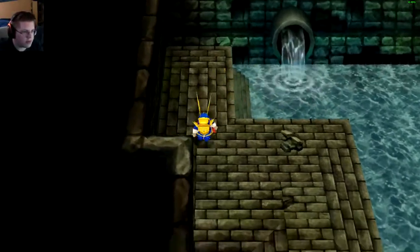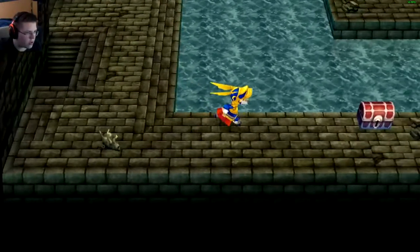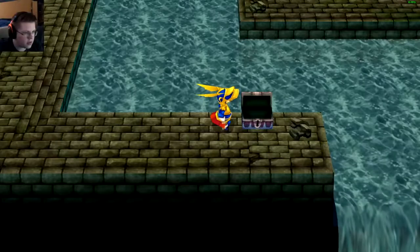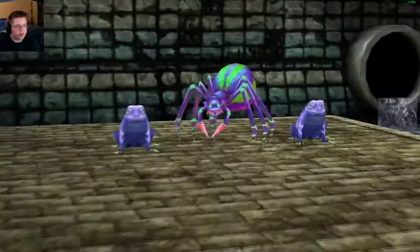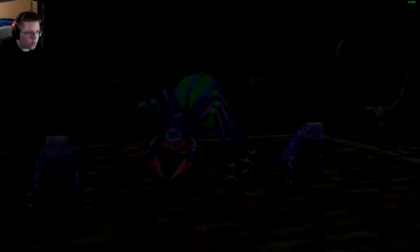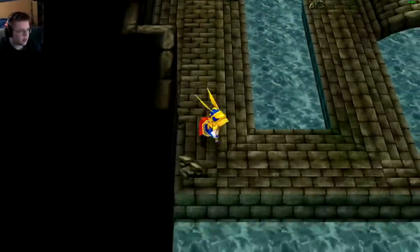There's a chest over there I need to get. Let's pick it up — cat claws, but we can't use them, we're not a monk. No monks in this party. Oh well, let's keep walking.